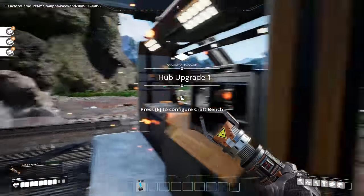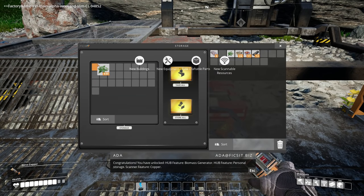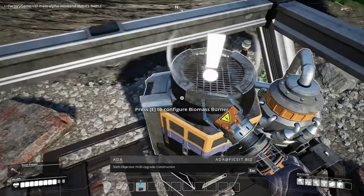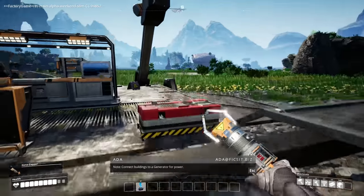Yay! Congratulations, you have unlocked hub features: biomass generator, personal storage, scanner features, and copper. What is this? Whoa, what is happening? Sixth objective hub upgrade construction — note: connect buildings to a generator for power.